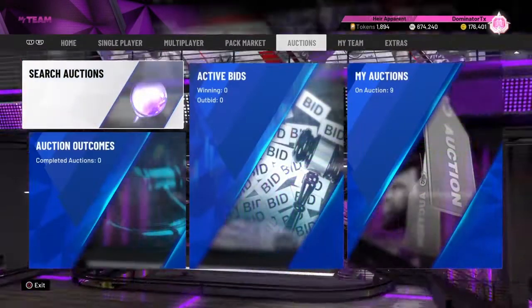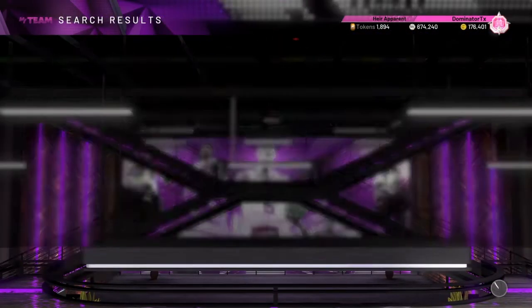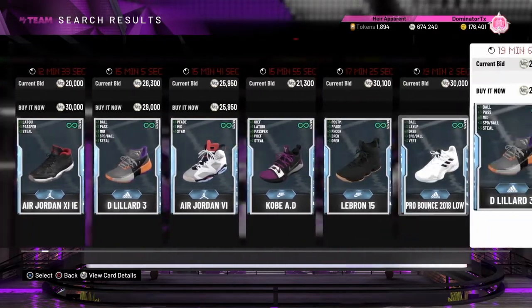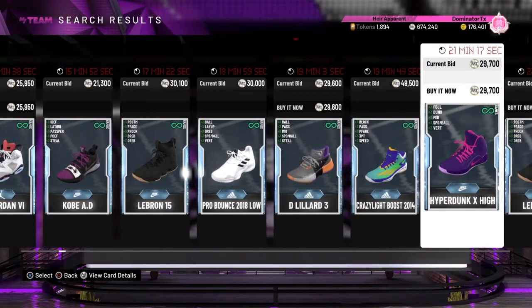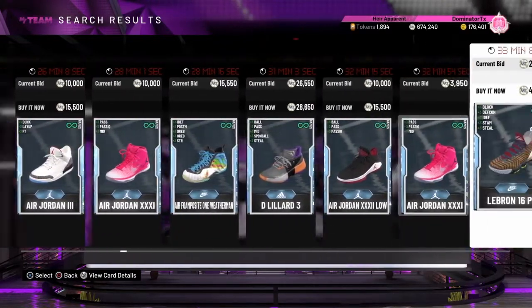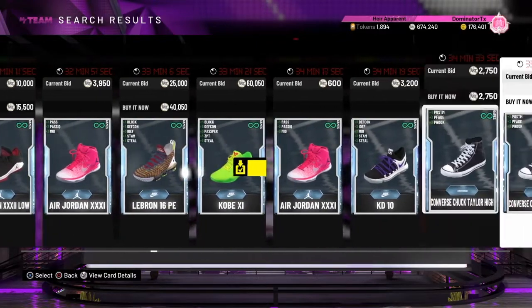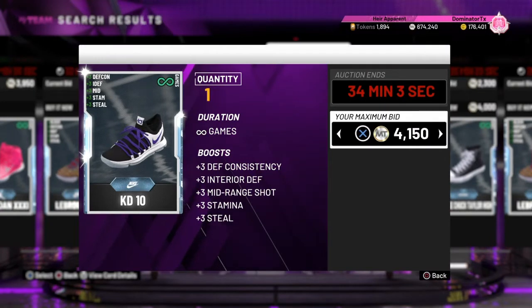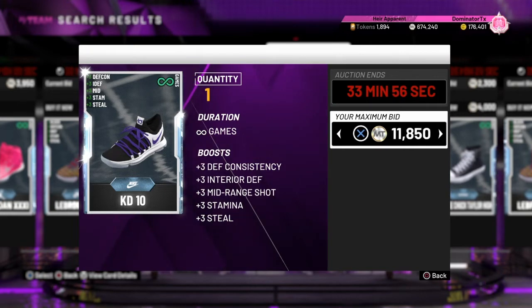Let's go to the Auction House — first thing I'm going to do is look for shoes that are diamond, anything that's halfway decent in terms of price, and only buy the plus-five attribute ones. I'm not really sure what Brandon Roy needs, but I'm probably going to focus on defense — something like defensive consistency, interior defense, mid-range, three-point, stamina, and steal. So let's go ahead and bid. I'm not willing to pay more than 11,500.